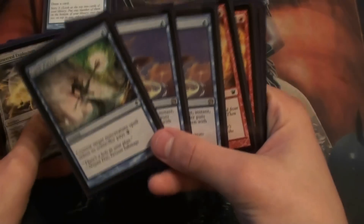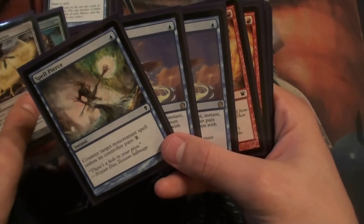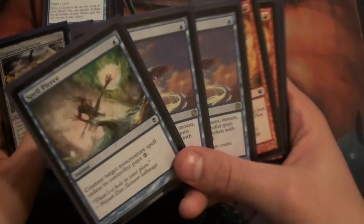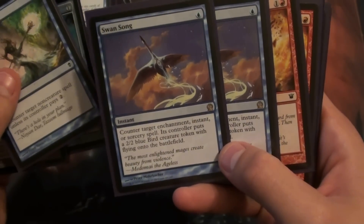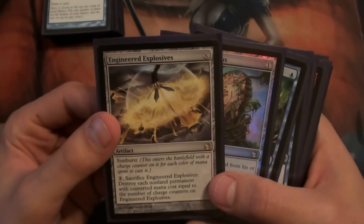One problem is dealing with counter magic. If you're playing against another blue player, you're going to want to wait until you have some counter backups. We bring these three cards in against any blue player — some Spell Pierces and Swan Songs — to make sure our Scapeshift can go off. You don't mind giving them a 2/2 bird. Engineered Explosives is really good against Affinity.